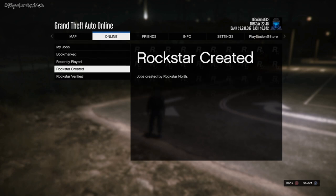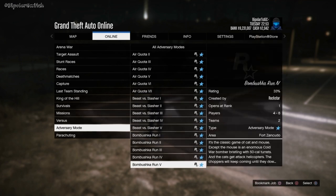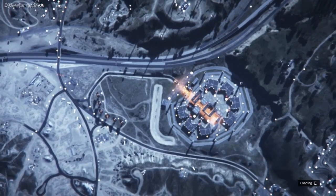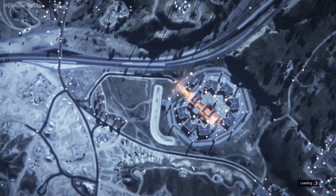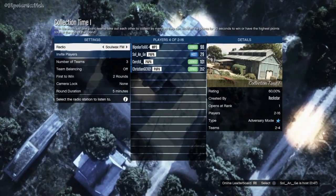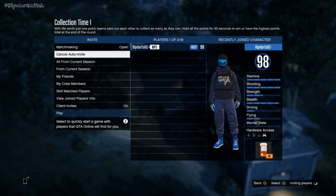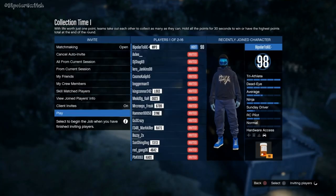You'll return to the screen. Go to Jobs Online, go to Adversary Mode, and scroll down to Collection Time 1. I recommend being in a public session on your D-list because it's way easier to find people to join. You really need about three people if you want to get all the colors of the helmets. Once you host this job, make sure you set it to one round, hit Auto Invite, and wait. If you're just looking for the orange and purple bulletproof helmets, you only need two people, so set your teams to two.